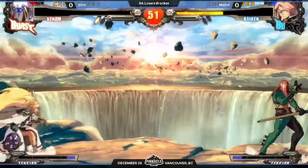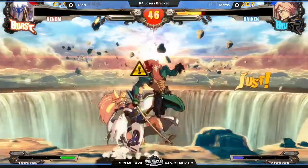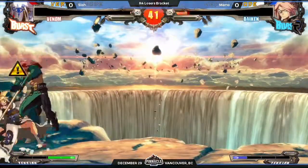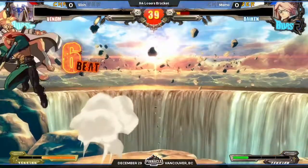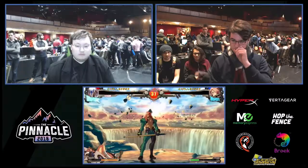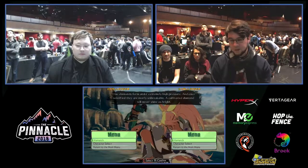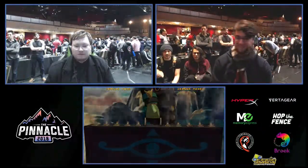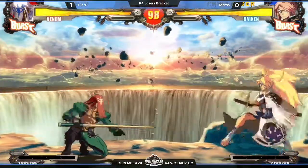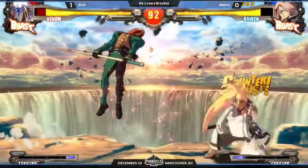Another thing with Venom — correct me if I'm wrong — is that he tries to get some trades here and there. He's got a few decent buttons that are really good on trade. Do you see what I'm talking about with the ball into the dash up, like the air dash high-low? He took a pretty solid first game off of Memo. The ball is almost kind of like Piper but doesn't stay there, so you get a hit but you have to take it.